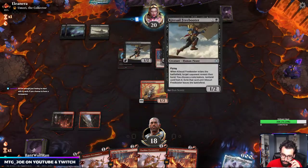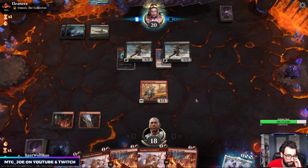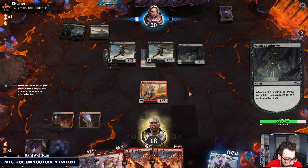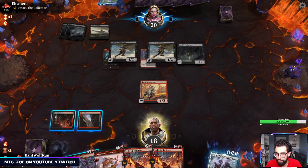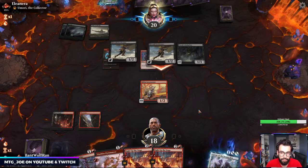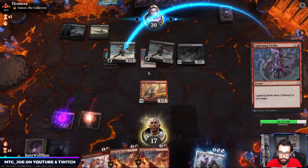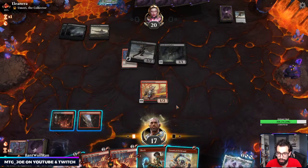I'm going to Lightning Strike this on end step, so that way if I draw a land, then I can kill this as well. Just having it go into your hand — the problem is you're main boarding Mystical Dispute, but if you don't counter the Teferi when they cast it, then your counterspells are done. But stuff like Disdainful Stroke against Yorian builds helps a lot. Even against Fires — Karugas Fires or Cavalier Fires sucks against counterspells.